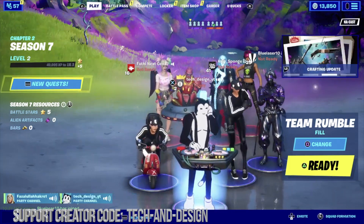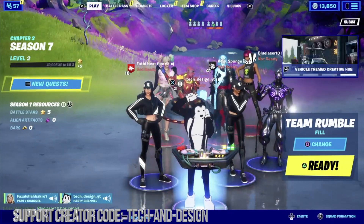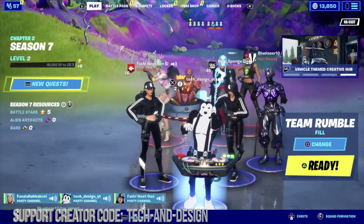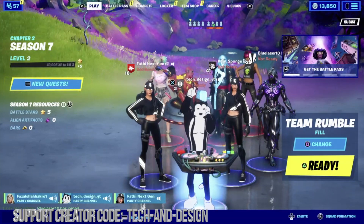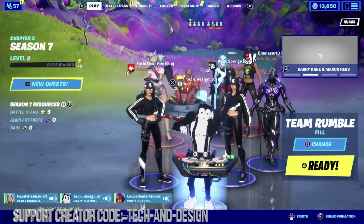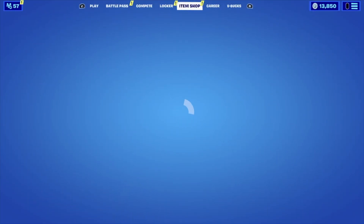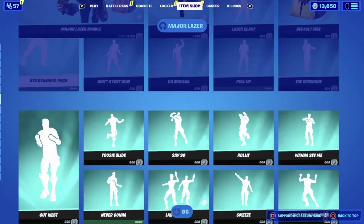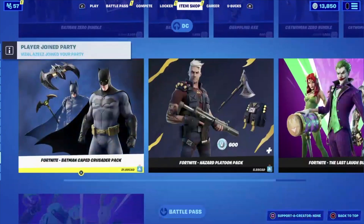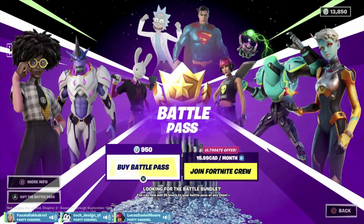We're gonna start off with fathy next gen — fathy next gen won the battle pass, so that's what they wanted. We need the battle pass ourselves in order to gift it out, so we're gonna go right into our item shop. In the item shop we're just gonna wait for it to load up — there we go. We're gonna scroll down and take a look for the battle pass.